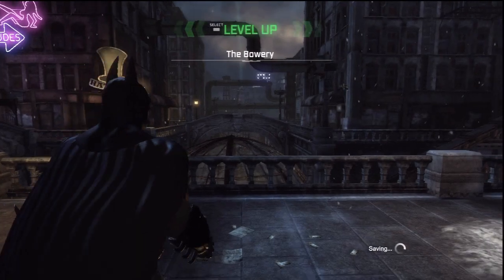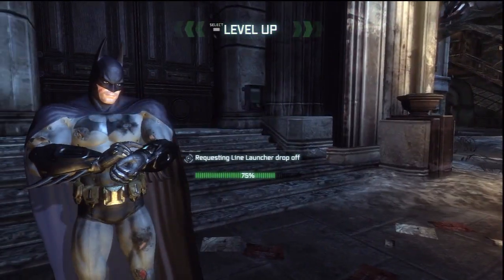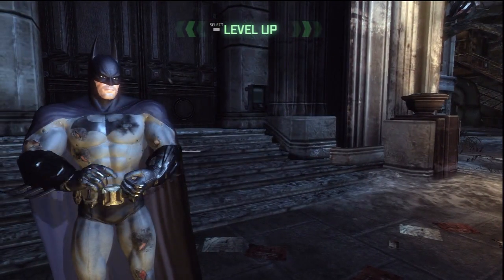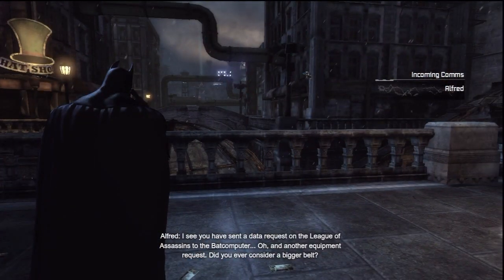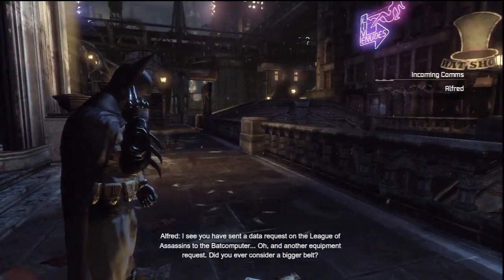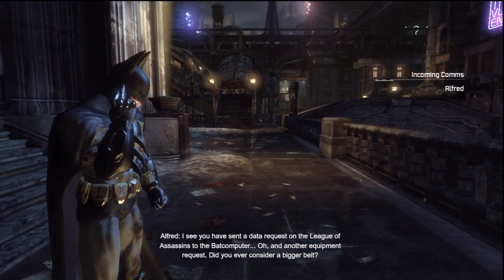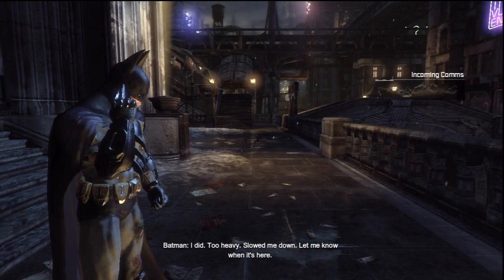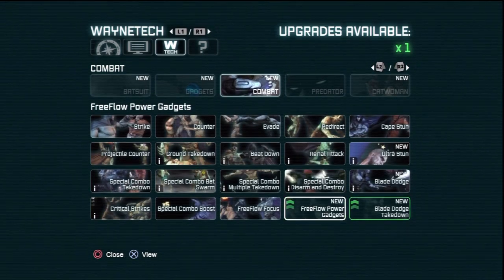Alrighty, so let's make our way out of here. And this was a very, very productive episode — I mean, we took down two bosses. That was pretty legit. Requesting a brand new item. I see you sent a data request on the League of Assassins to the Batcomputer. And another equipment request. Did you ever consider a bigger belt? I did — I've been thinking about getting a backpack. Slowed me down. Let me know when it's here.